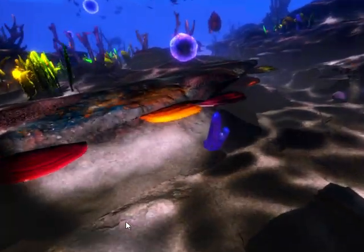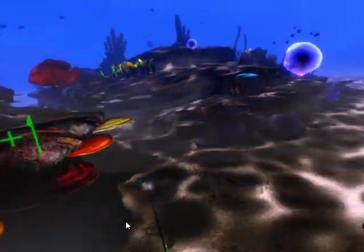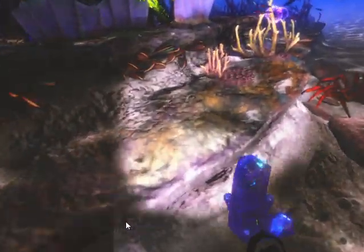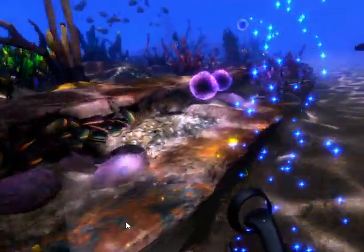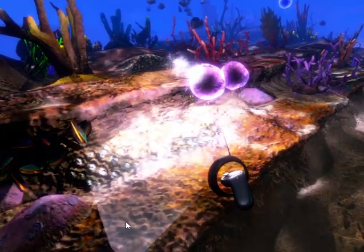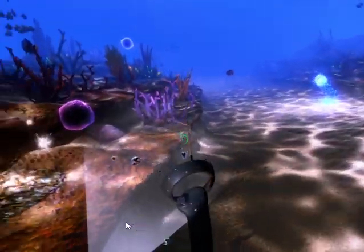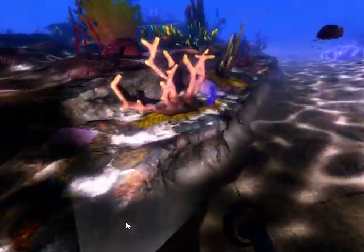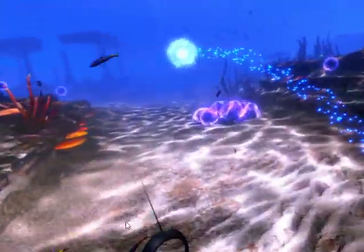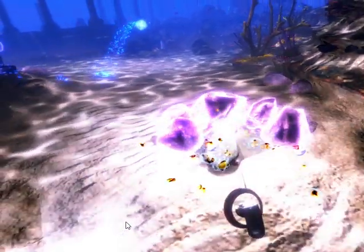I'm actually playing seated. This is basically the gameplay: you pick up these crystals with your right hand, and you have a little flashlight. You just basically shoot at the dark matter. You have a little counter that tells you how many crystals you have — when it shows zero, you have to collect more. Here's a little stingray that I want to rescue at some point, so let's go ahead and try to rescue it.